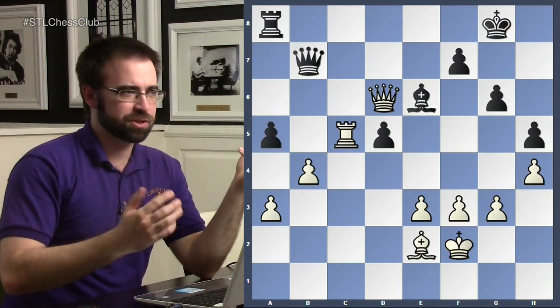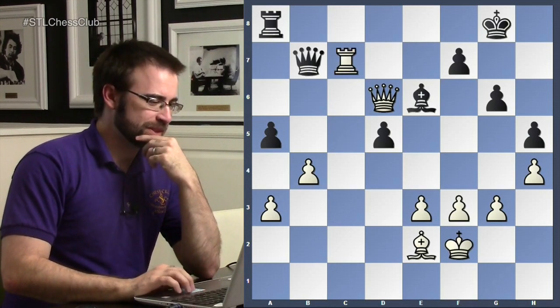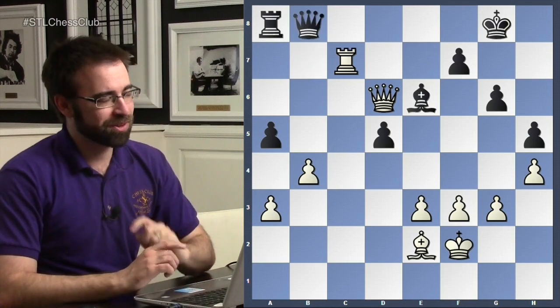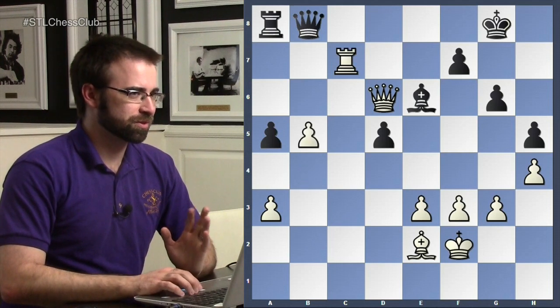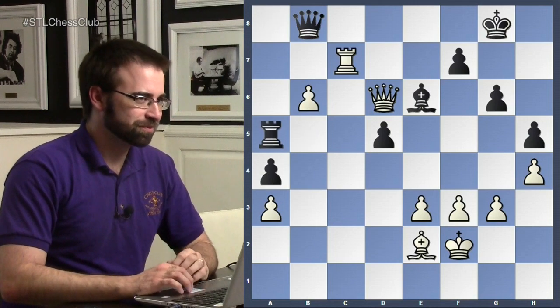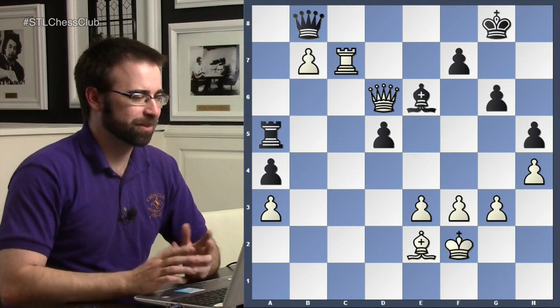Black played desperately trying to get some counterplay, but it's not going to work. White comes in and now has a very simple plan. Push — push — push. And black resigned.